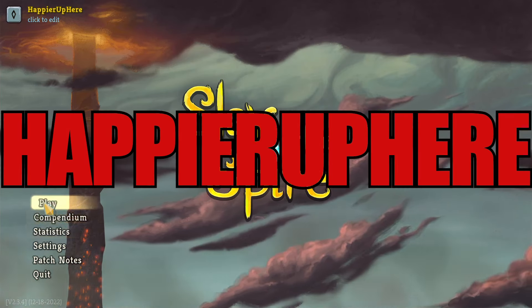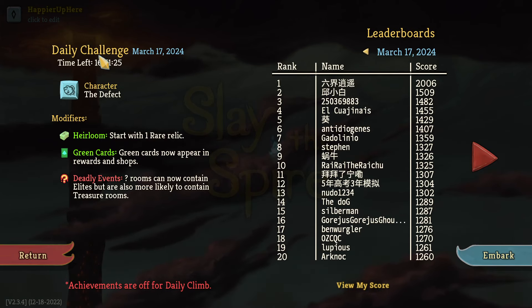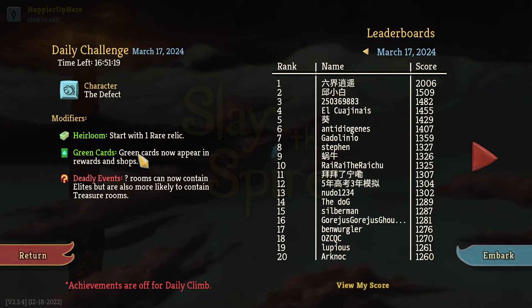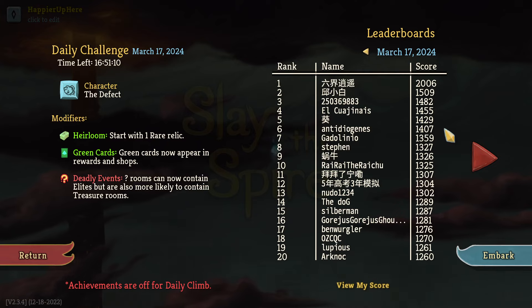Hey, welcome to Slay the Spire. Today we're playing the daily challenge for March 17th 2024, the character the Defect and the mod Firestar Heirloom. Started with one rare relic, green cards, green card champion rewards and shops, and deadly events. Question mark rooms cannot contain elites but are more likely to contain treasure rooms.